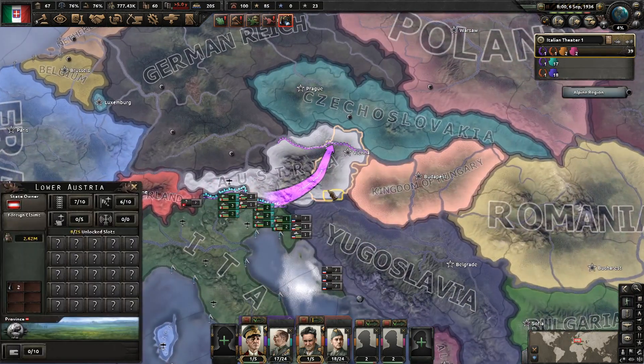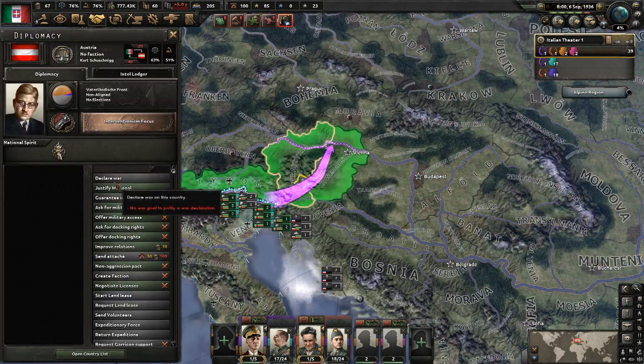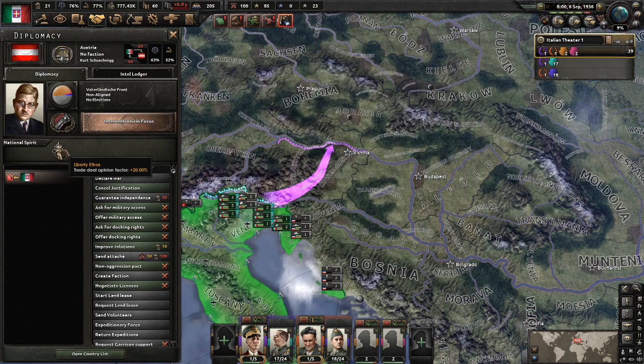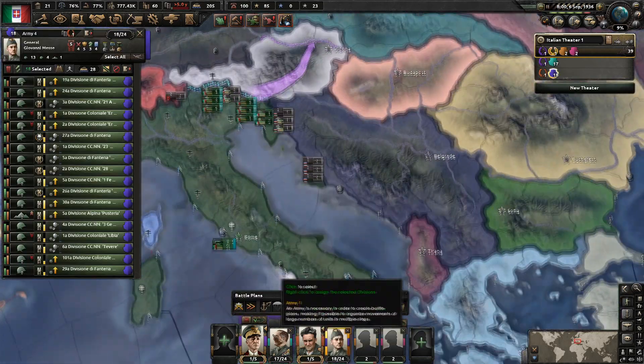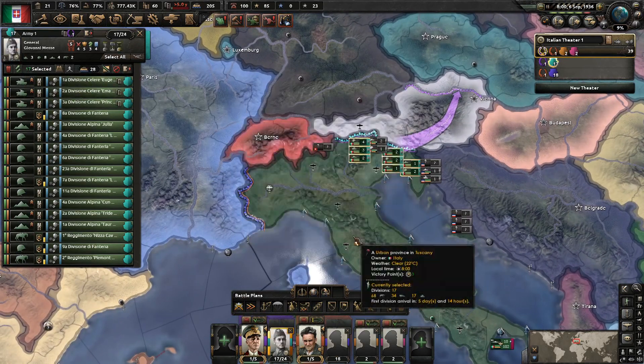Now that you have this guy doing pretty well, you want to station your troops anywhere - you're not going to put them in here because that's just a death trap. We're going to separate them later. But now what you want to do is rejustify on Austria, and you want to get Tyrol because they're fascists so nobody's going to support them - even the fascists won't support them. And they're not aligned. Now that you have Giovanni, who's a mountaineer and infantry expert, you can just upgrade him because he's way better.